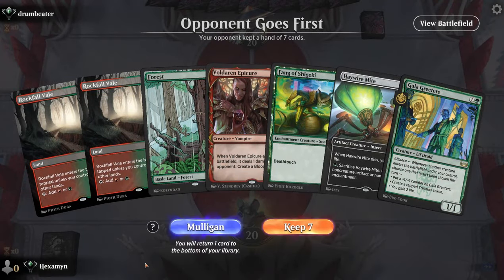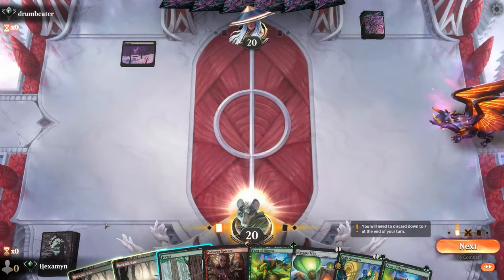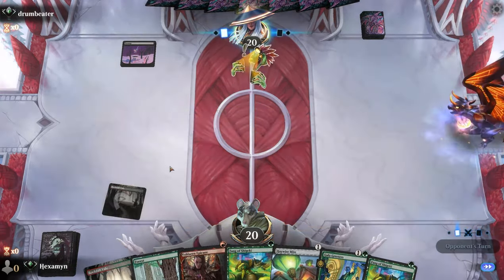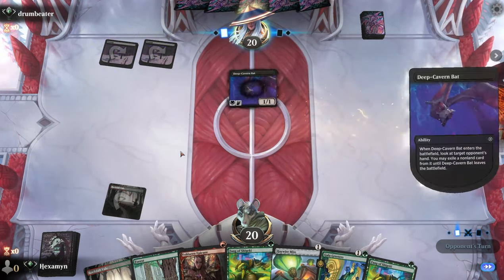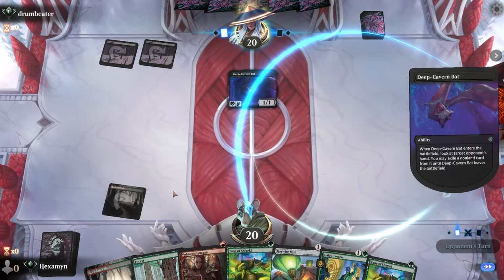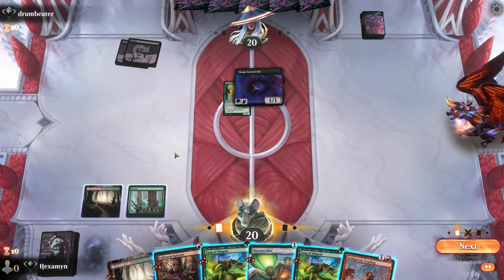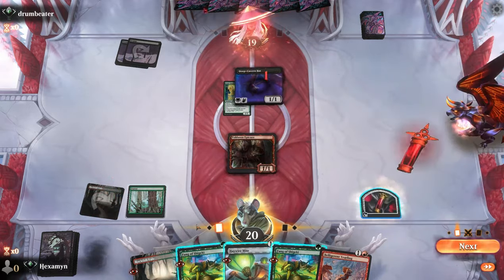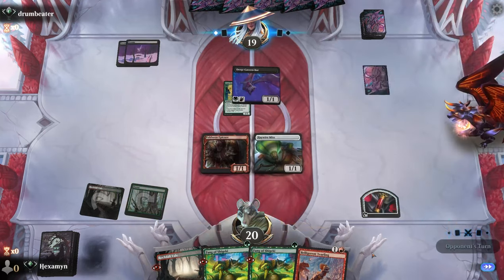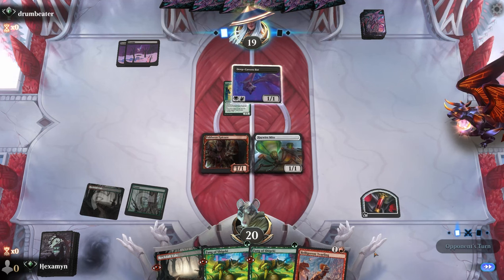On the draw, our hand is very similar — a lot of early plays, and we're just looking to find our big beatdown dinosaur at the end. I've had loads of different iterations of this deck over the last few weeks. One of my favorites was playing a Naya version. Opponent has a Deep Cavern Bat — they're going to look in our hand and think, what on earth is going on? They go for our Gala Greeters, which is probably right. I've played the Naya version which is excellent — you can get a lot more creatures down quickly, but you still need to find the green creatures. I'm sticking with Gruul here because I really wanted to use this Yearling.